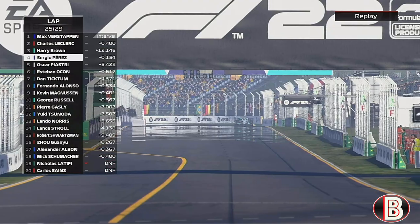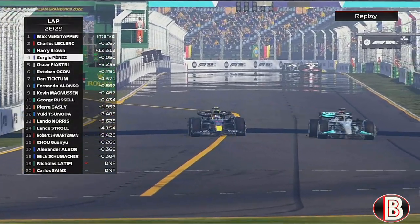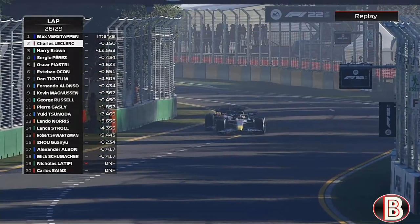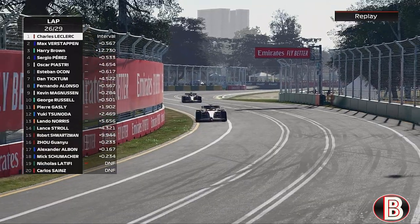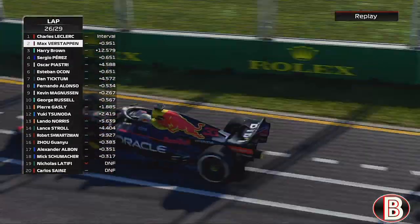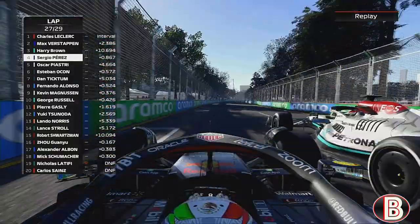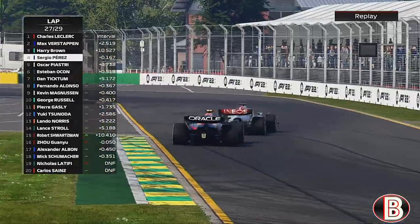That's two times in a row that an Aston Martin has retired here in Australia. Perez tries to go to the outside - we hold him around the outside. Our pace has kind of dropped off, we don't quite have the pace to get away from Perez. And now Leclerc overtakes Max Verstappen for the lead of the Grand Prix with just a handful of laps to go. Verstappen had led pretty much the entire race. Perez comes up on the back of us going for a Red Bull 1-2-3, going wide to the outside - forced wide, he has to back out.